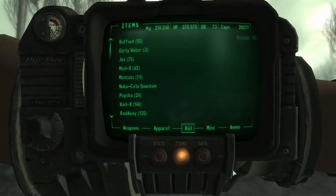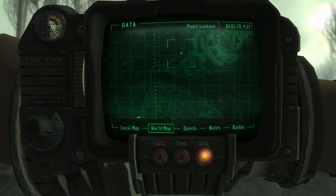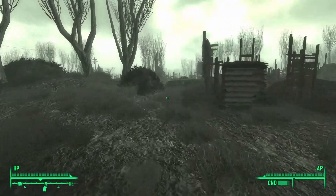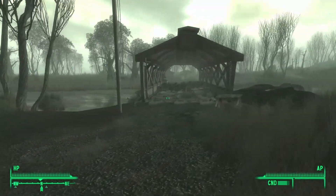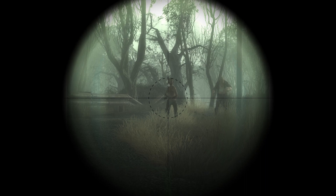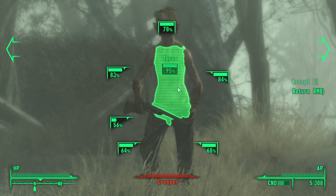We have to go straight ahead. Let's see how far — oh Jesus, it's at the other end of the map. There's a road here I didn't notice. If there's anything along the way I'll break in and showcase it. There's an Ark and Dove Cathedral up ahead — maybe we'll stop by that and see what's inside. There's a new enemy up here called a creeper and they don't look too happy. He's got a shotgun.